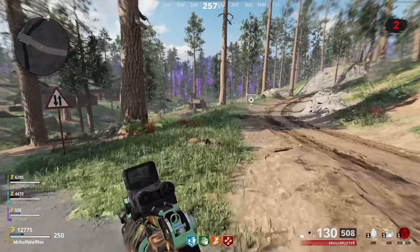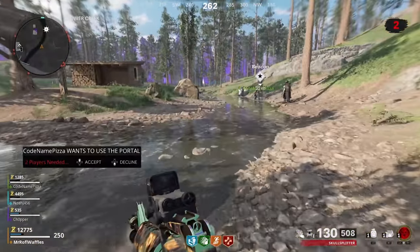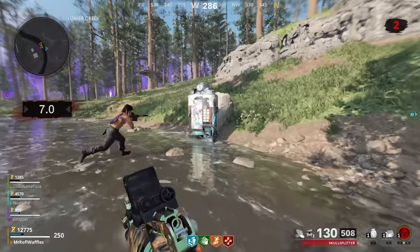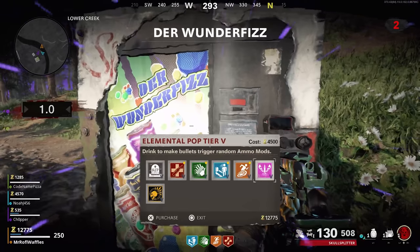Hi guys, MrRoffWaffles here. This is a guide for the second Outbreak main quest Easter egg. This one focuses more on Ravenov compared to the first, which focused on Maxis and led to that big Legion boss fight. Link to that Easter egg guide in the description down below. This egg is much more straightforward — it doesn't end in a boss fight and it's just not complicated at all. So I'm going to run rapid fire through these steps because there's really no need to draw it out.